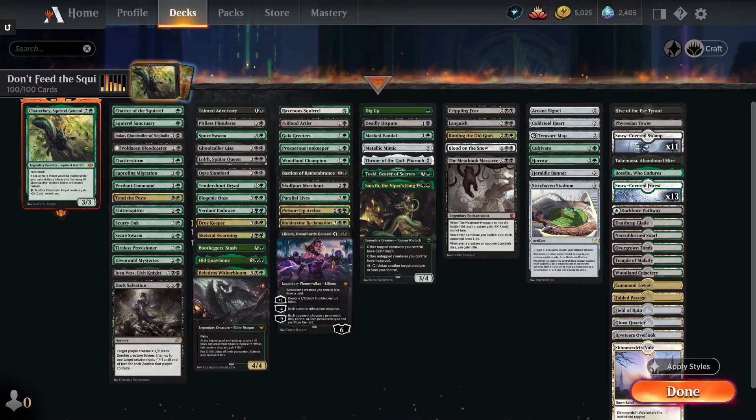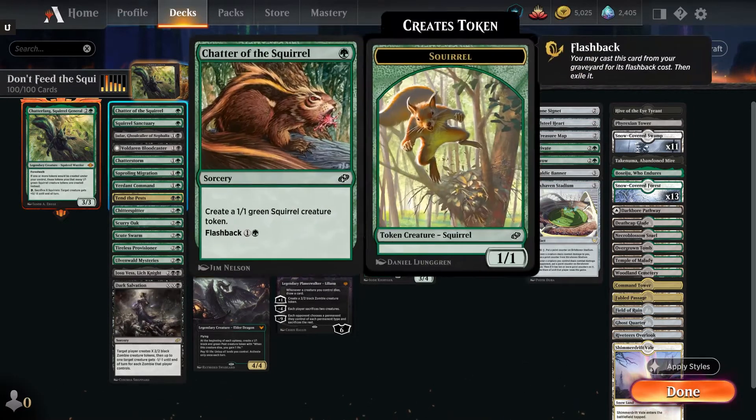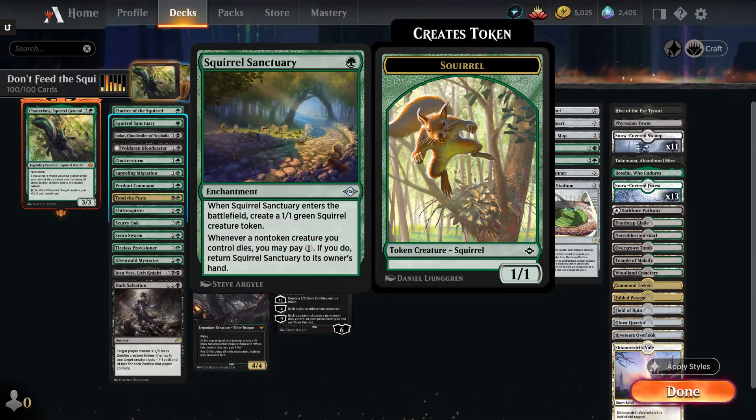The first two columns are all token generators in the deck. We have Chatter of the Squirrel — pay a green, make a squirrel token, flashes back for two and a green. Squirrel Sanctuary — pay a green, plays as an enchantment, you get a 1/1 squirrel, and if a non-token creature you control dies, you can pay a colorless and bounce it back to your hand to reuse.